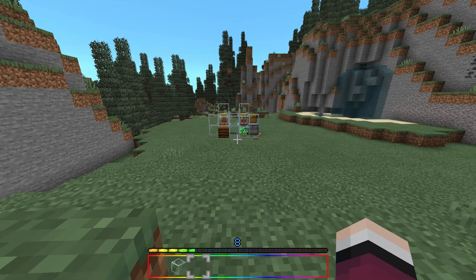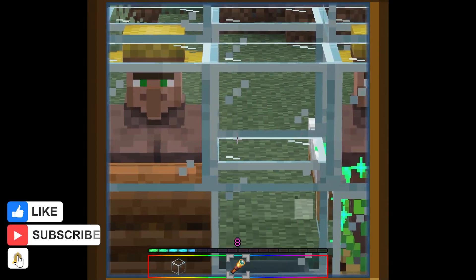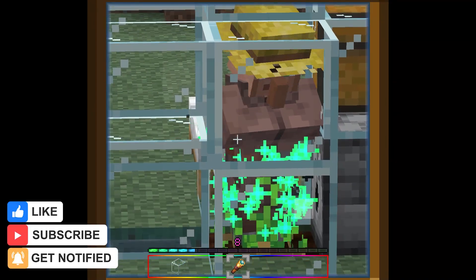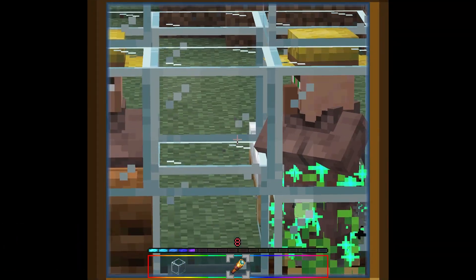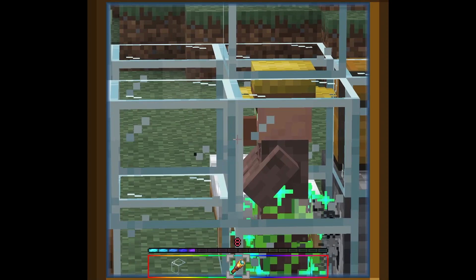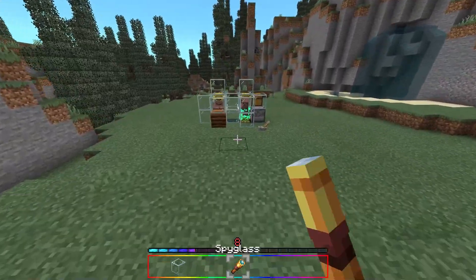Just look at him go — he's already farming everything. With the brand new spyglass you can actually zoom in and watch him in action. He's farming the crops and once he fills up he's going to share those crops to his friend. And look at that — he is sharing the crops to the other villager.